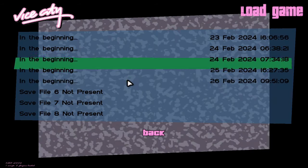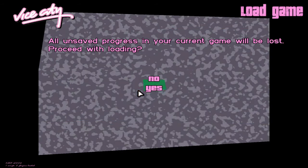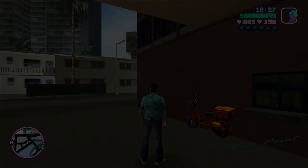Welcome back, everyone. This is GTA Failure. In our last video, we did the Pizza Boy side mission. In this video, we collect the remaining 50 packages.